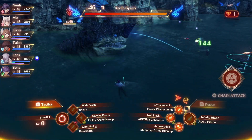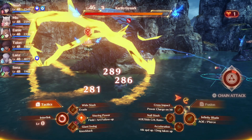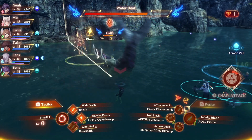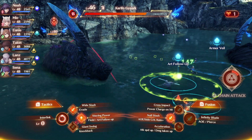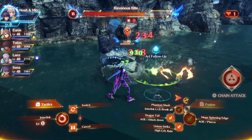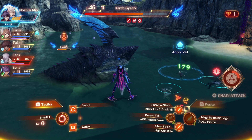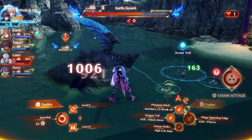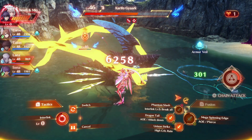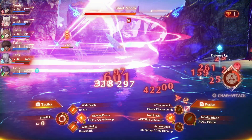I want that side attack — there we go. Acceleration to animation cancel, then auto. Bind is amazing. Auto into the next art, giving me 53k — beautiful. Interlink to handle the damage. Break — get that break, auto. He hits once. 50% gauge — nice. Side attack, but the damage boost isn't increased by as much as I'd like.